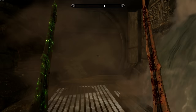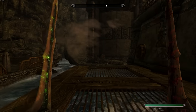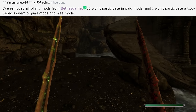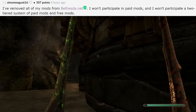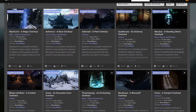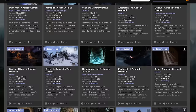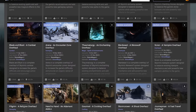Creation Club was pretty exclusive and didn't really expand much outside of the original group of creators. But this time around, it seems like Bethesda is welcoming many more people into the program to really flesh out this storefront. And some mod authors have already taken to protesting this change. Simon Magus removed all their mods from Bethesda.net following this release, mentioning how they won't participate in a two-tiered system of paid and free mods on the same storefront. Simon Magus has a ton of phenomenal mods, and if you're playing on Xbox, there's a pretty decent chance you had one of his mods installed — so this will impact your load order.